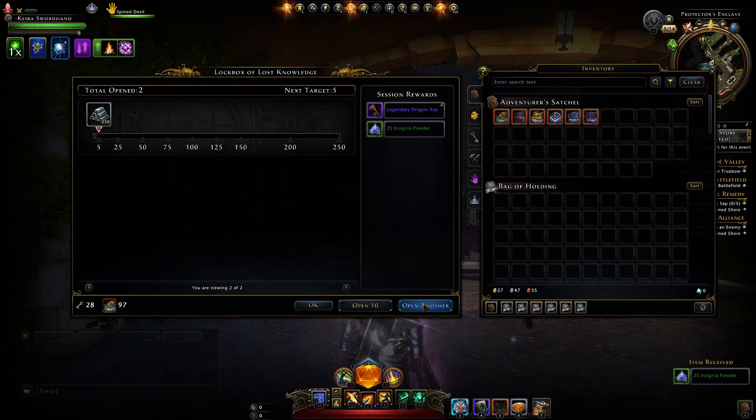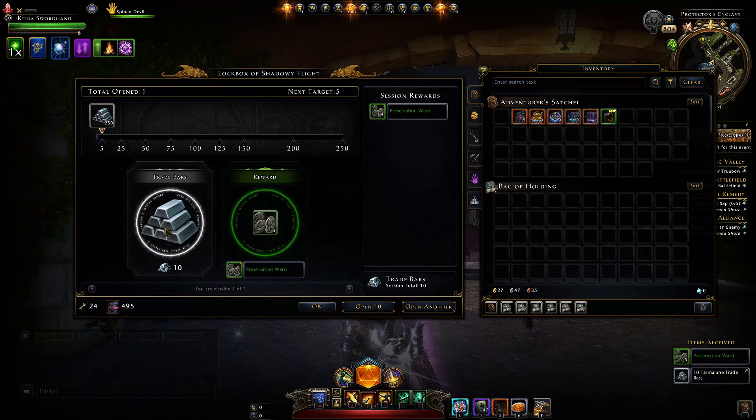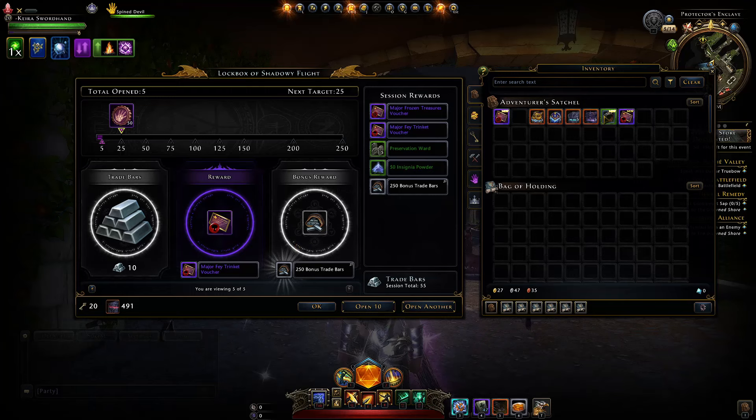Opening the next ones gives us insignia powder, five preservation wards, a boar companion, and finally opening five gets us the 250 trade bars. Moving to the next lock box, this one gives guaranteed trade bars per open — 10, then another 10, then 15, then 10, and 10 — plus the 250 bonus again.